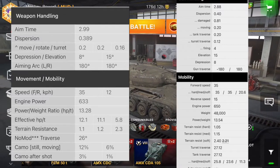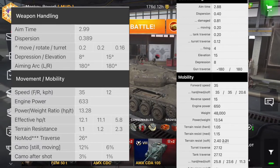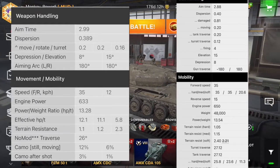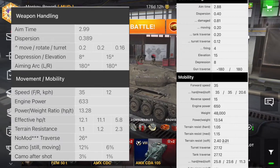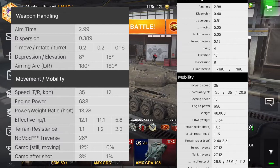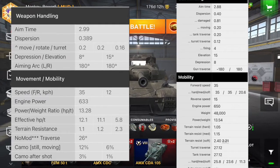Now let's move to mobility. The Blitz version has 35 km/h forward — though when I played it I noticed it can actually reach 37. The downside is the tank has only 12 km/h traverse speed, so I got stuck a lot in the front line trying to fall back to reload. The Blitz version has 633 horsepower versus the PC's 650 — neither is great. The power-to-weight ratio is 13.2, nearly the same on both versions, but 13.2 means the tank will struggle to hit that 37 km/h, and if you need to reposition quickly you'll take some time reaching max speed.